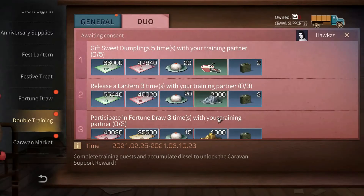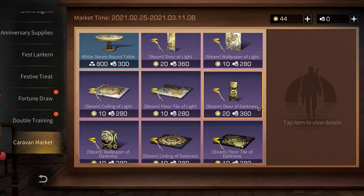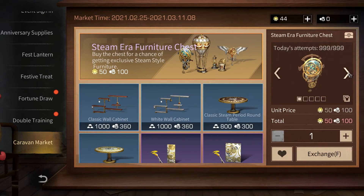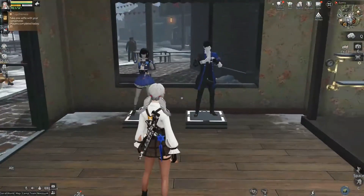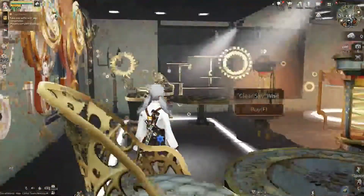Of course we have double training, which is something you have every update. In the caravan market we have some steampunk furniture, wallpaper, and other items — some are in the market that you can buy outright, and then of course there is the gacha box for the more exclusive ones. You can go in and see the furniture firsthand to decide if you actually want to try to get them.